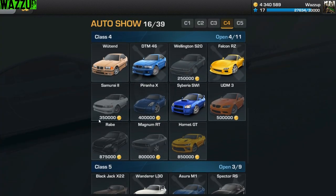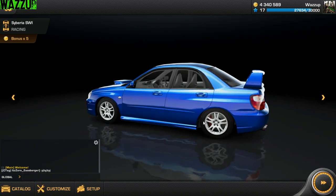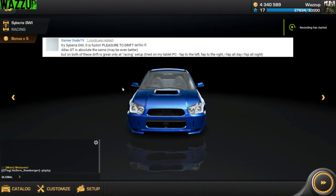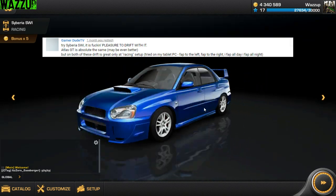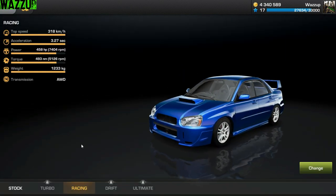We are going to drift with the new BMW later at the racing setup. There is a guy who told me to try Siberia - it's a pleasure to drift with it. Yeah, Atlas GT is absolutely the same, maybe even better. But both of these drift great only at racing setup. Before going to drift with the two new cars, I'm going to drift with this car because of a viewer request. Okay, enough talking - let's drift!